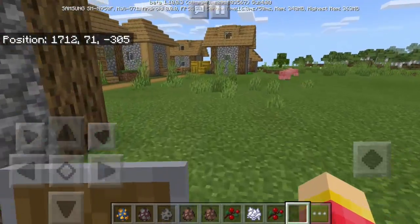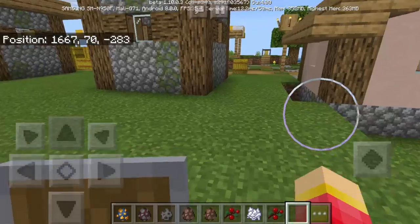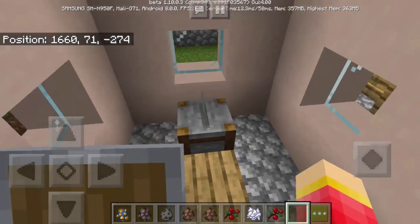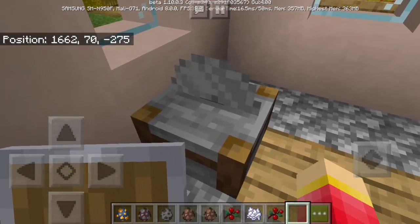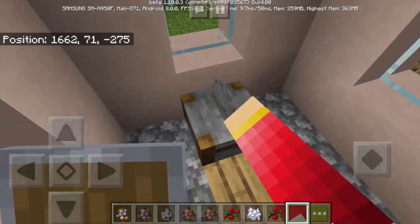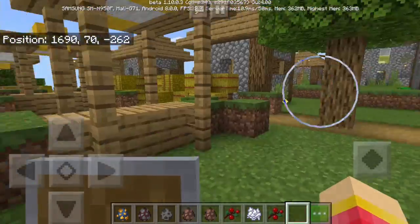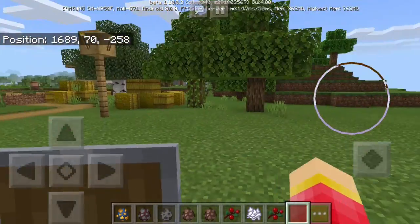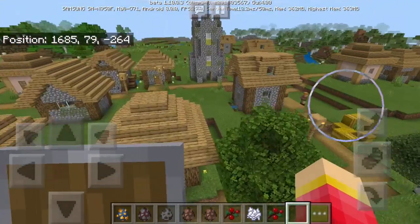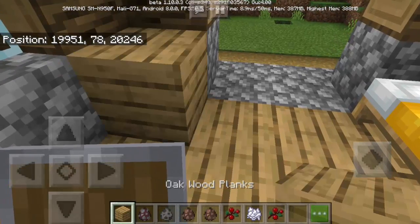Let's explore the houses inside the new village. We find a stonecutter inside — it's not functional yet but this is beta. There are different villages for different biomes, and this appears to be a plains biome village. It still has a church, which is interesting. Villagers can now also sleep.